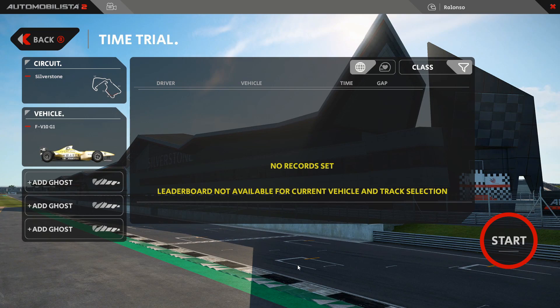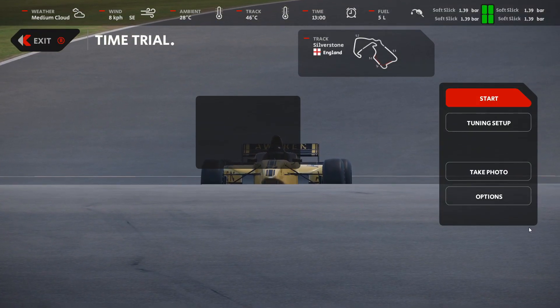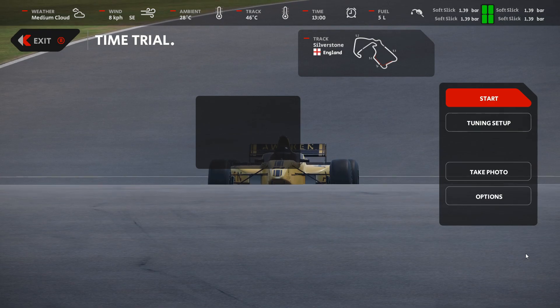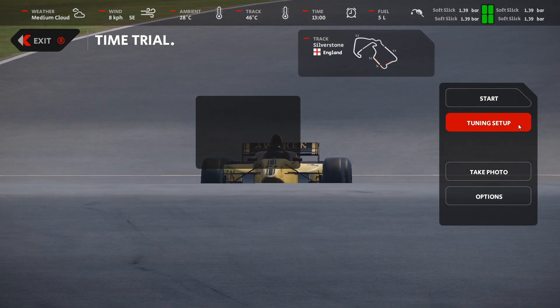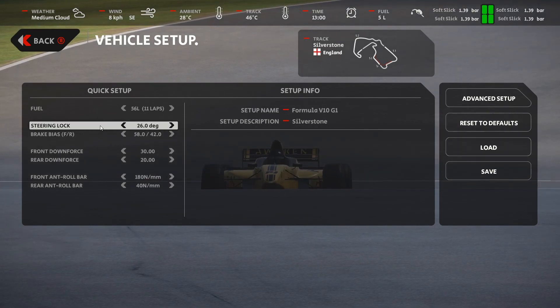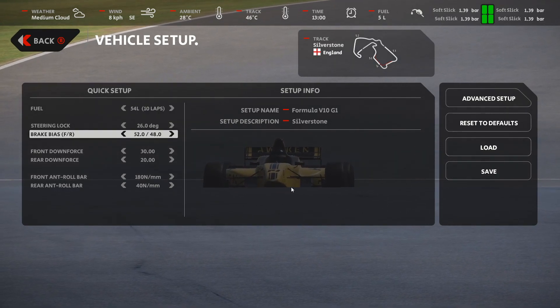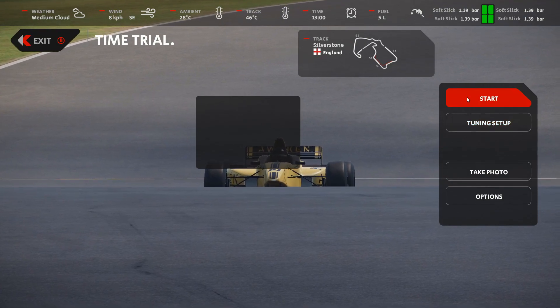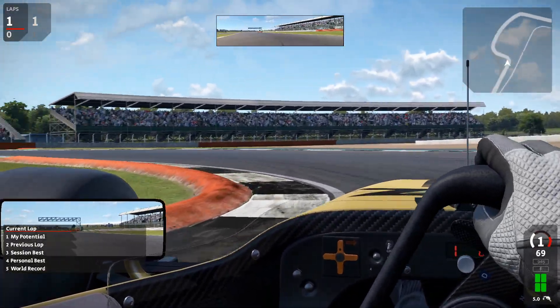It will be on Silverstone - there we go with the nice combination of time trial with the new track and the new car offered by Reza Studios. Another very important update. Here you can see it ready to go, looking like a spider focusing on its prey. Let's get into the car for some quick laps on this new Silverstone track. Going quickly into the setup menu - we have set up the steering lock to maximum settings of 26 degrees and the brake bias a little to the rear.